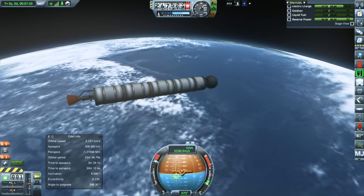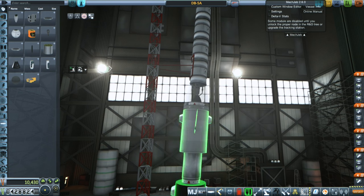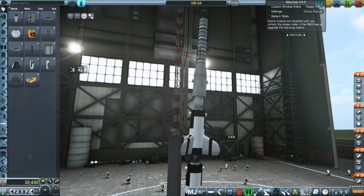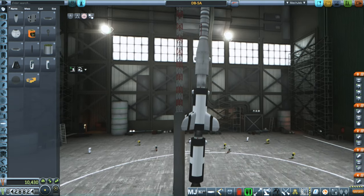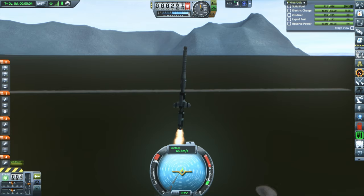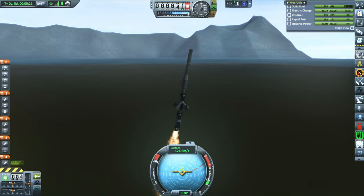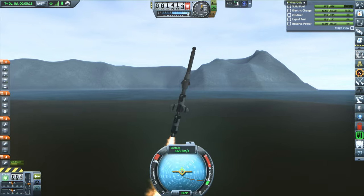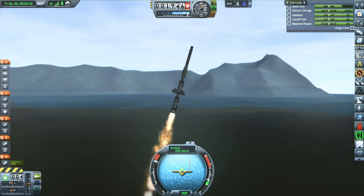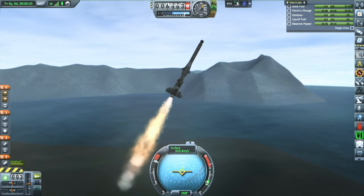Just need a little bit more optimization here and there, and this should be able to do it. Since we ended up with a pretty high apoapsis — 250 kilometers — I decided to tilt the rocket more to transfer some vertical velocity into horizontal velocity, perhaps getting closer to orbit. Pretty much right away I figured I had overdone it. Being this flat at only 2 kilometers, with a low thrust-to-weight ratio, meant we were more of an air-to-ground kind of missile rather than an orbital launch system.